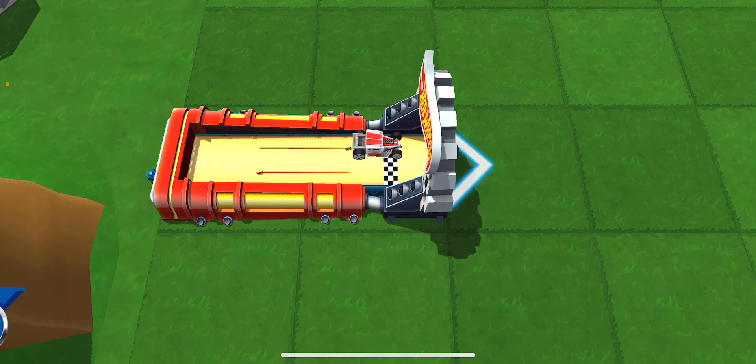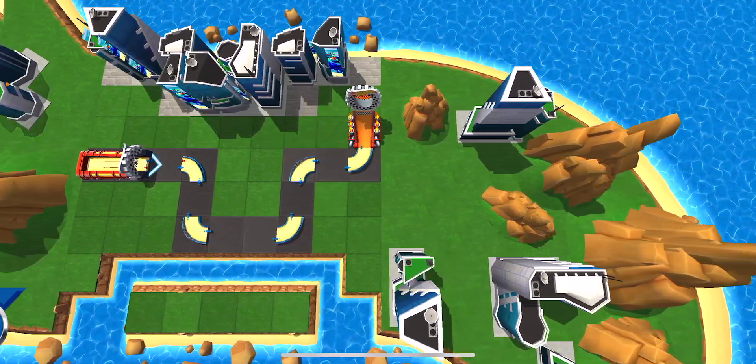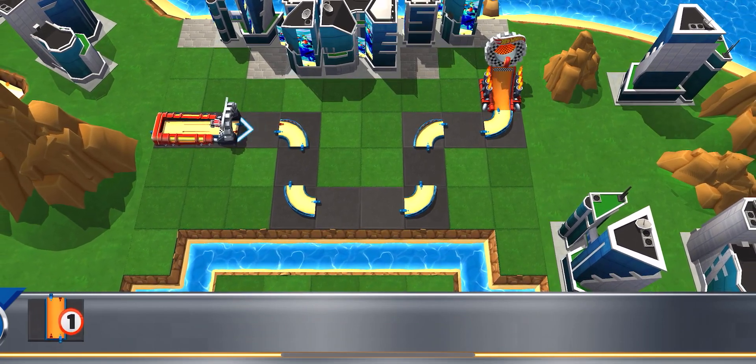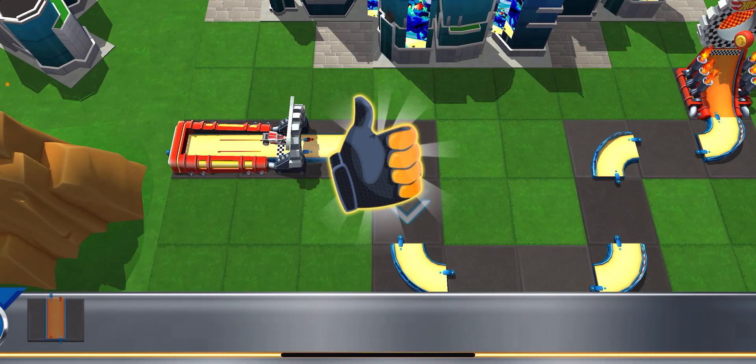Your goal is to fix the track in order to get your car from this launcher to the finish ring. Can you do it? Sure you can! Here are your track pieces. Get busy building.